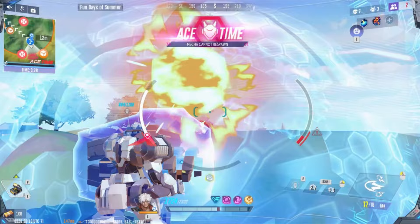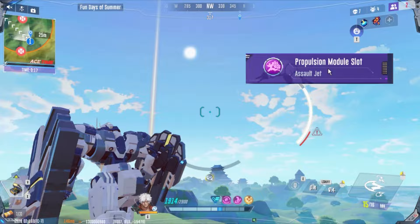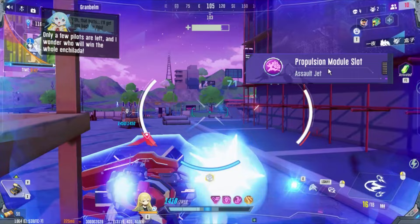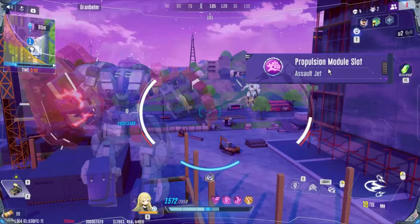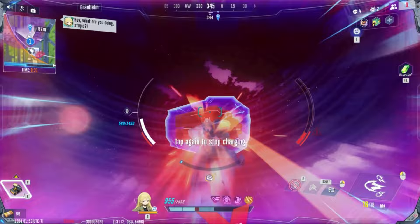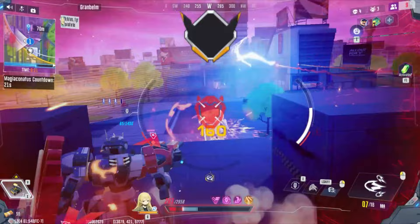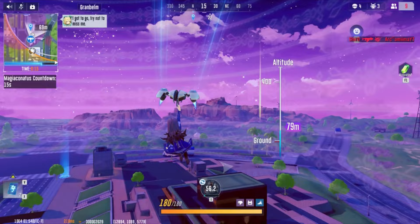Assault Jet increases the damage traveled with your dash, granting a myriad of benefits across the board. This is almost definitely the best option for Knight as a result. The increased mobility greatly enhances Knight's escape and reposition potential in a pinch, while also providing better chase ability to harass enemies more consistently. More importantly, Assault Jet turns the dash into a budget version of Hotsteel's explosive charge, giving you extra time to decide where you want to go and a better chance to dodge attacks. I heavily recommend defaulting to Assault Jet for your mobility module.